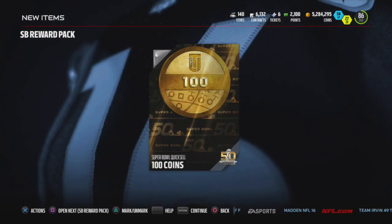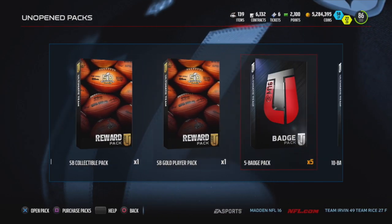Open up a Super Bowl awards pack — oh well, it's only 100 quick sell. Let's move on to more badges. Pulling an elite badge out of that. That's nice.